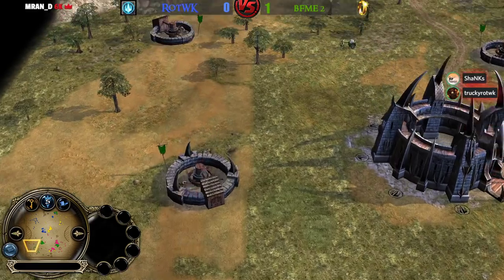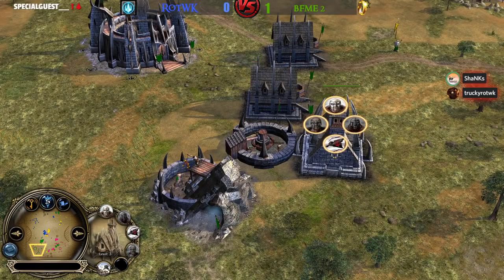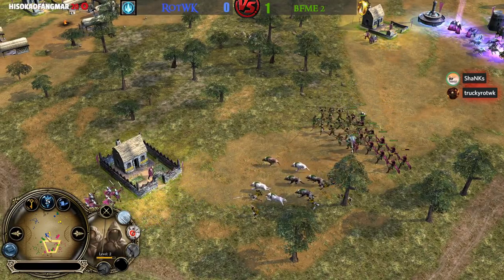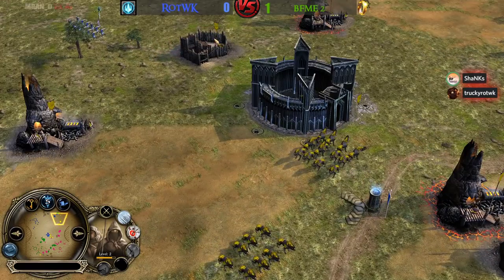We also have three Hall of Kingsmen on the field for Imperialist, one of them is level 3, which means we're going to get some Dark Rangers soon. There will be a lot of Elite Archers, Rangers, and Dark Rangers. And now Mirkwoods and potentially some Warg Riders soon from the level 2 Warg pit from Irby.